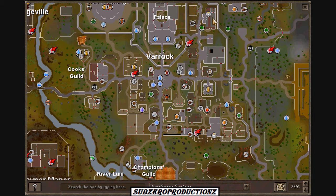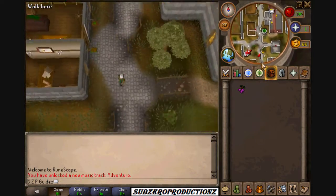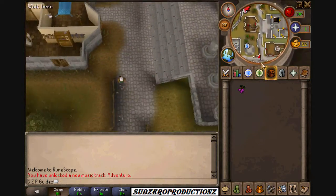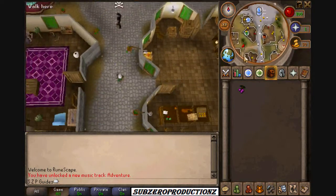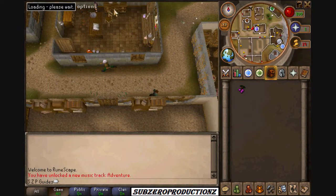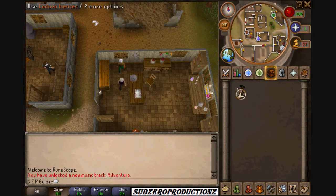Okay, we are in the church here. We have to go to the apothecary, which is right here. See you guys there. Make sure you have cadaver berries in your inventory when you talk to the apothecary.